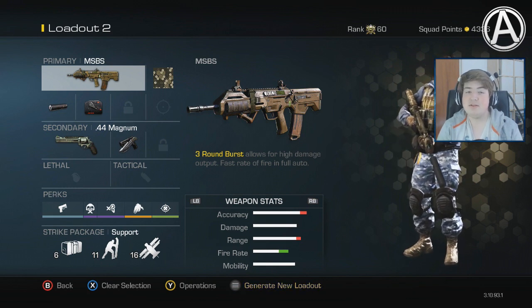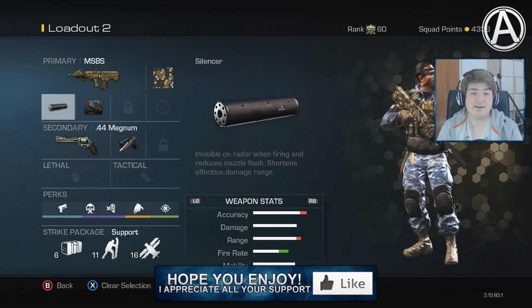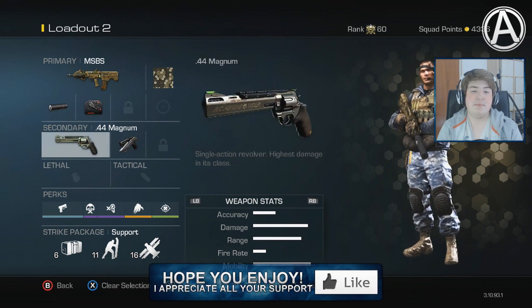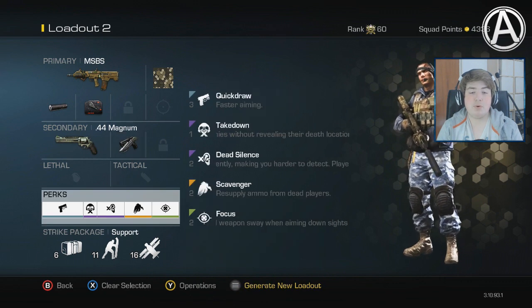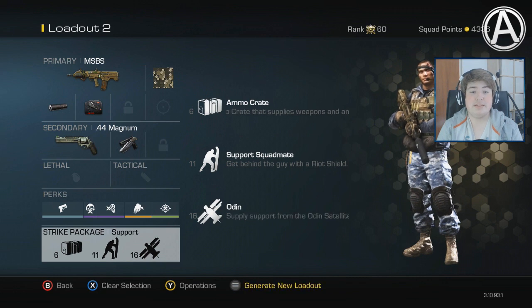Today's class was given to me by EpicChocolateSquadHD. He gave me the MSBS with the silencer and the fully automatic fire attachments. Then next up, the secondary — the .44 Magnum with the tactical knife. Then he only gave me the perk scavenger, and I was allowed to choose the rest. For my strike package, the support strike package with the ammo crates, the support squad mates, and the Odin.